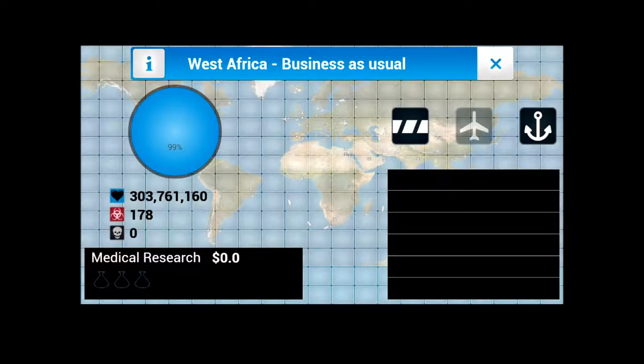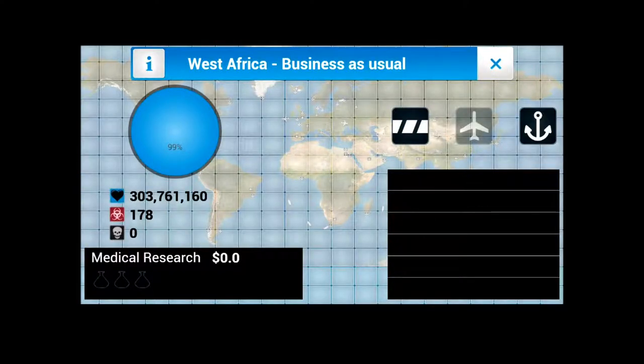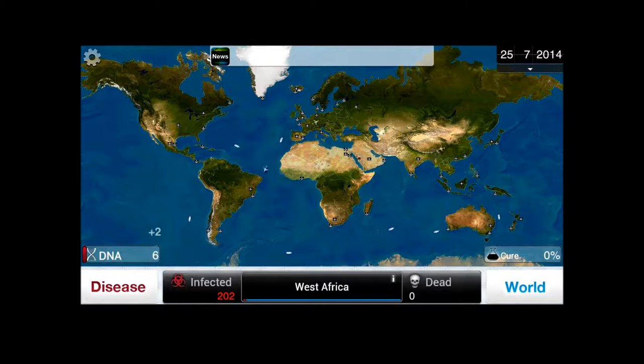West Africa — currently business as usual. As countries become more and more infected, as knowledge of the plague spreads and people get more afraid of it, countries can start taking measures. They can shut down their airports, seaports, or even close their land borders. The more effective you are, the better you get at working around those issues. This shows the region's population, number of infectees, fatalities, and the amount of money it's contributing towards medical research to stop us. Poor rural group of countries, hot climate. This stuff will start to appear here as they take various anti-plague measures — for now it's empty because no one knows about us.